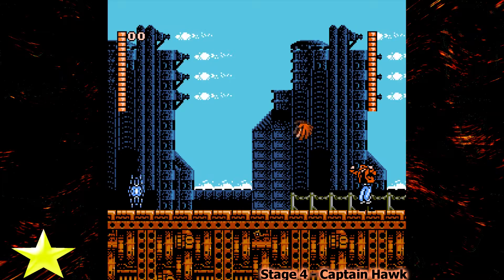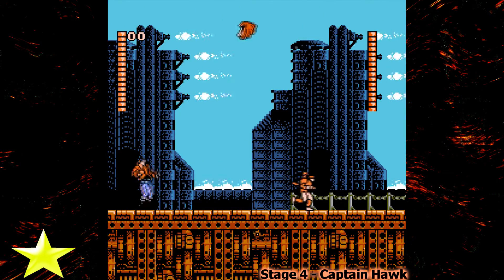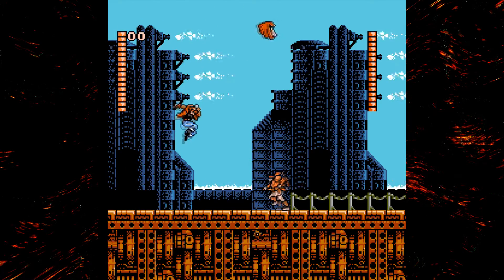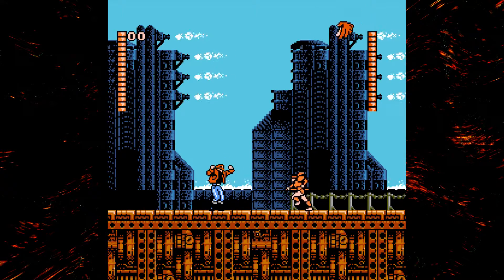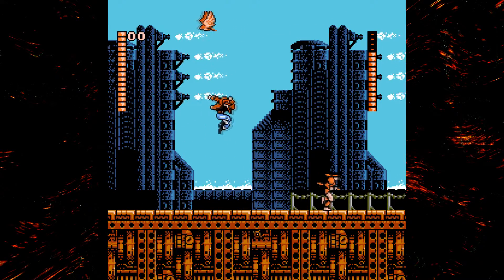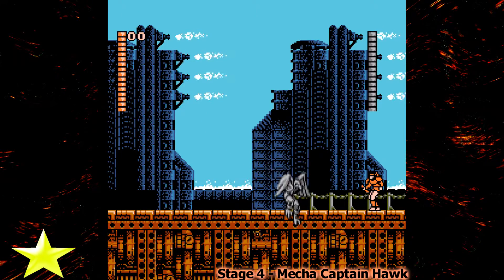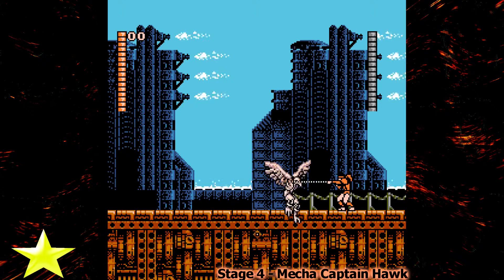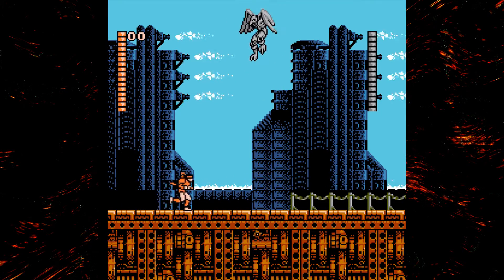The next boss is Captain Hawk. I like when they jump because it gives me ample time to go behind them and get off some hits. I'm also praying that the bird does not be a dick, because that bird can be a super dick during the first phase — and even the guy jumping around has attacked me.